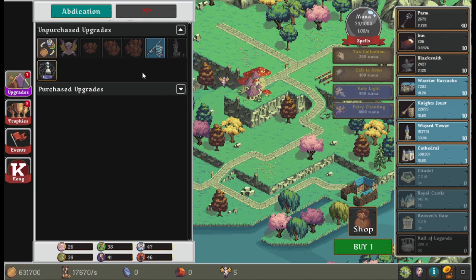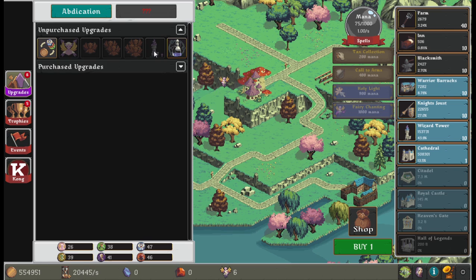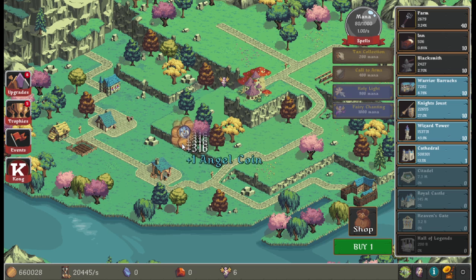Increases farm production — let's do that. Increases knight's joust production — okay. If you know clicker games, this is a clicker game, there's not much to explain. It's free to play. I do dislike the microtransactions, but it's a clicker game — how else are they supposed to monetize it?